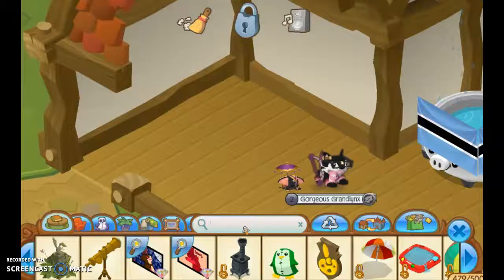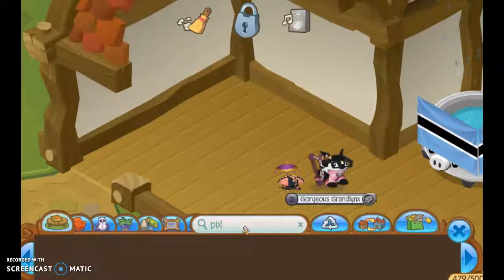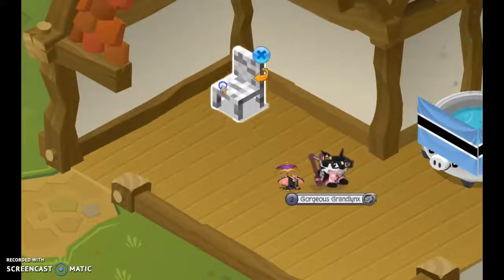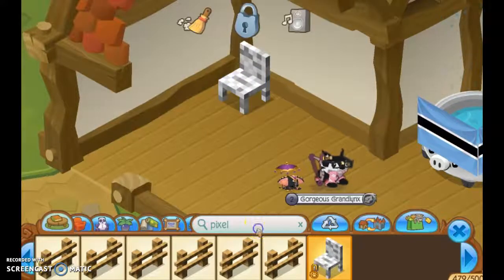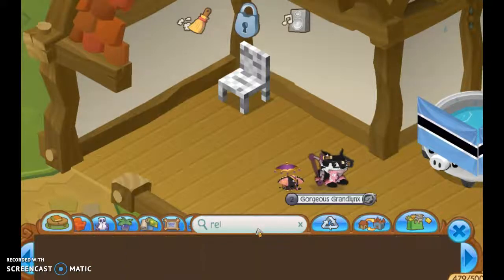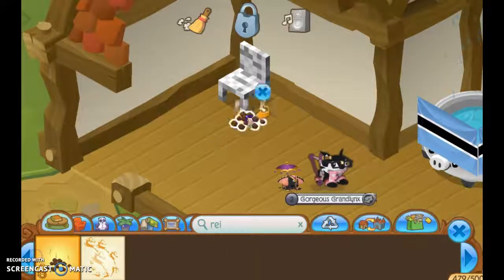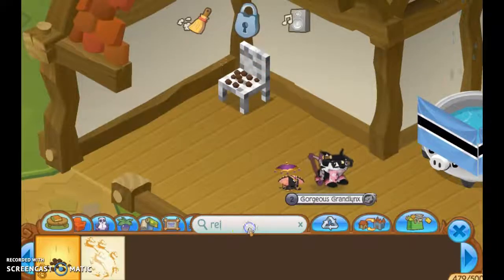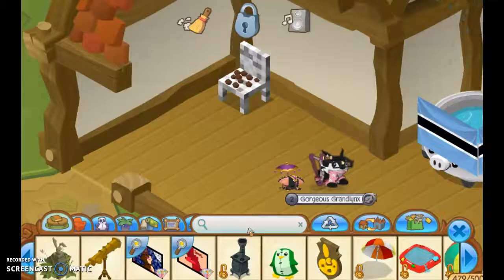Second of all, we should do a toilet. What I did is I got a pixelated chair — you don't have to use this exact chair, but this is what I did. You do that, and then this is up to your option if you're weird like me, but I put reindeer poop on it. Forget that, okay.